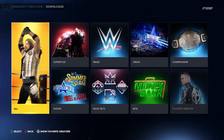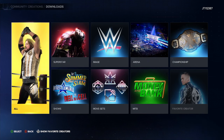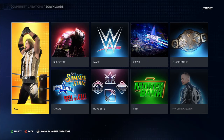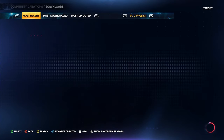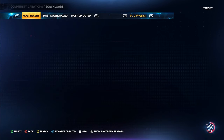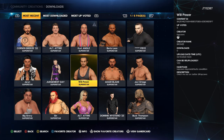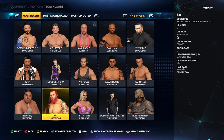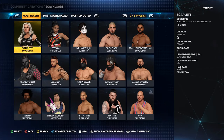The downloads section is where we can get different superstars, images, arenas, championships — the whole shebang. At the minute with the game being brand new you're not going to see too much. There will be a few things but you'll definitely not get the full amount as of yet. You'll get a few decent ones but the best is yet to come with the whole community coming together in the next couple of days.